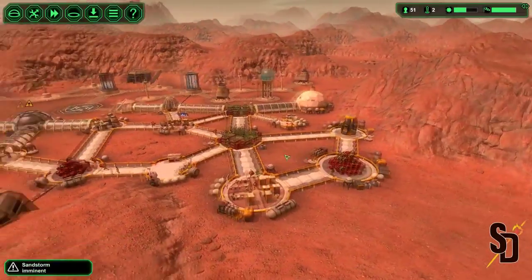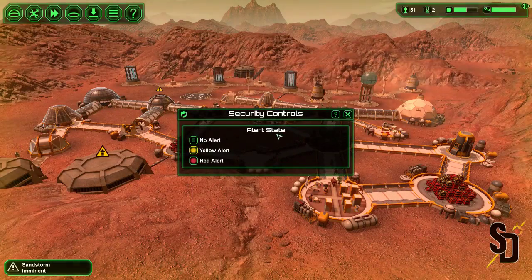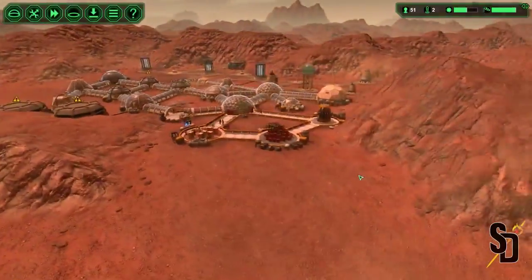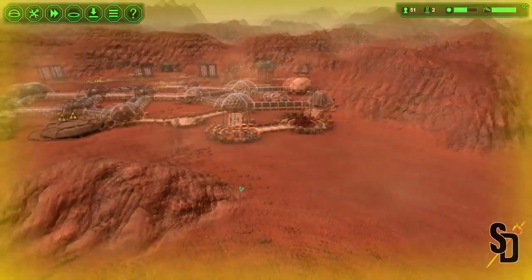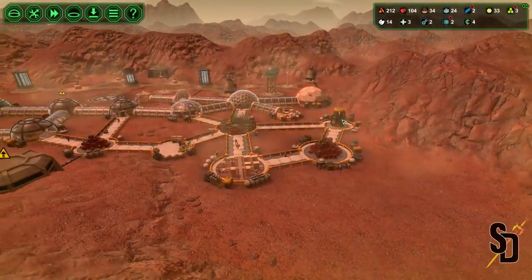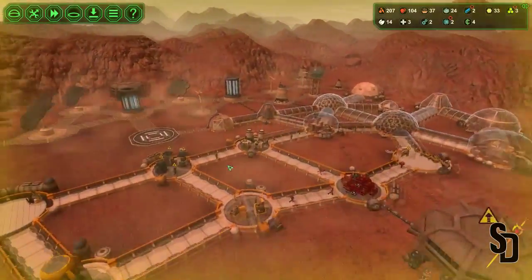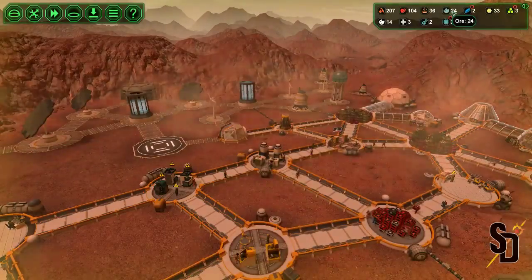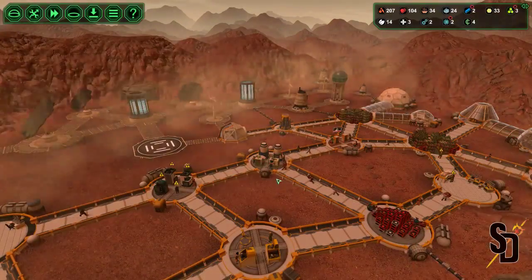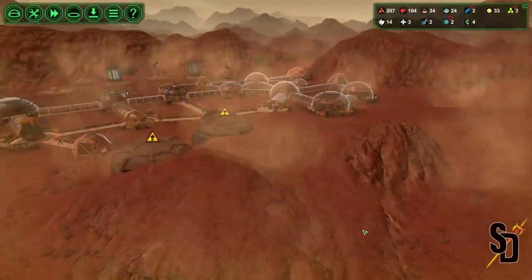Oh crap - sandstorms! Yellow alert, keep people inside. But anyways, I'd like to do the residential stuff over here. We have plenty of food to support the growth, it's just not enough sleeping space. Another thing I noticed is we have a lot of ore but no metal. We don't have enough metal processors, or people working on them at least. So that's something we need to sort out as well. Today we will definitely do that, but first things first, we need to get this sleeping situation in order.